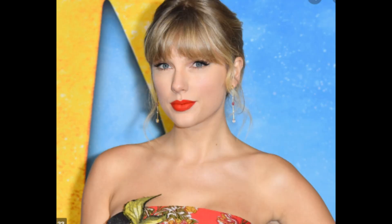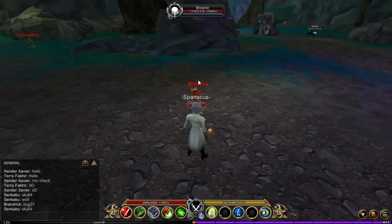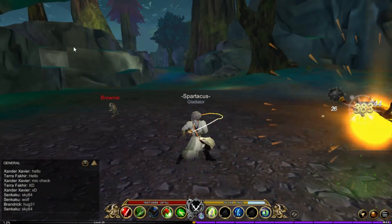Now for the second skill, called Swift Kick: rank needed is 2, attack power is 100, costs 30 spirit, and cooldown is 6 seconds. It has weaken, which lowers the enemy's attack by 10%, and duration is 8 seconds.